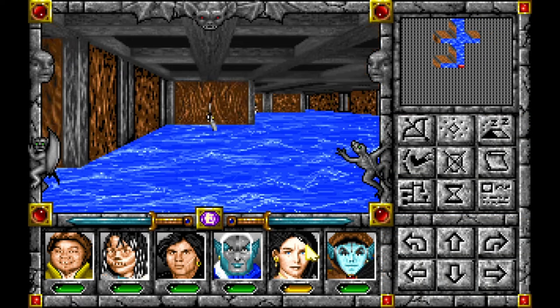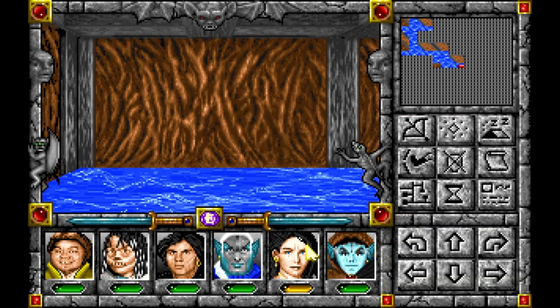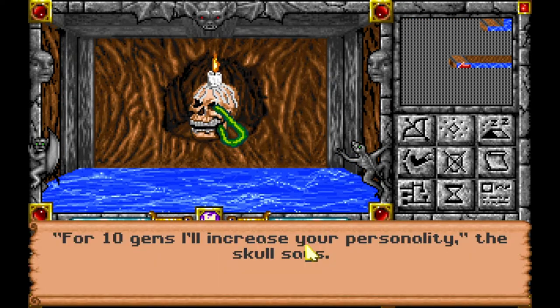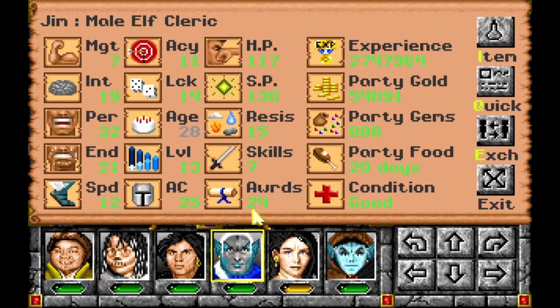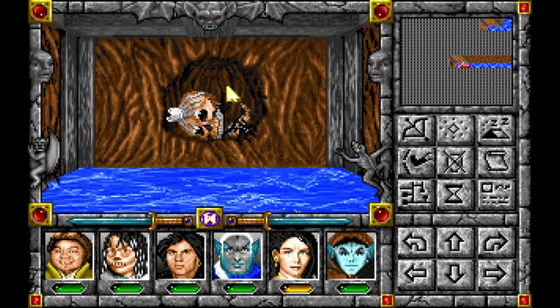Mirage dissipates. Mirage dissipates. Mirage dissipates. Increase your personality - yeah, I'll increase his personality. I think that gives him... he's a cleric. I thought they used personality for spell points. No, apparently not.